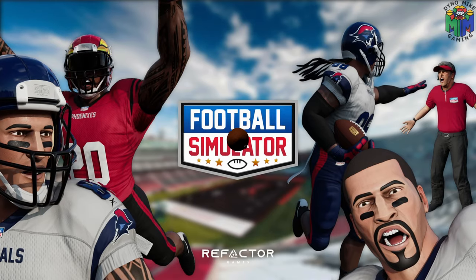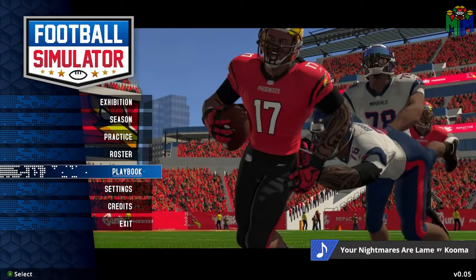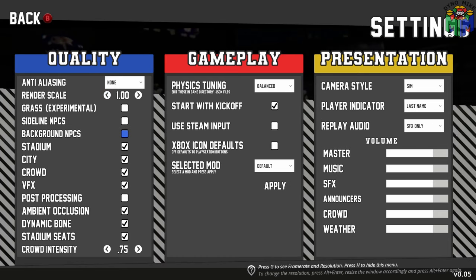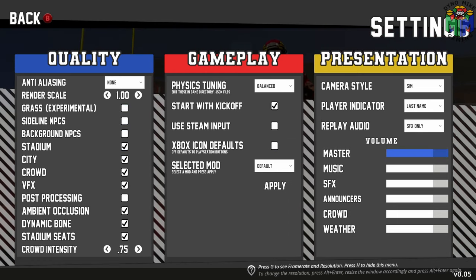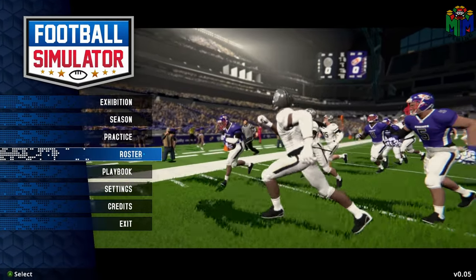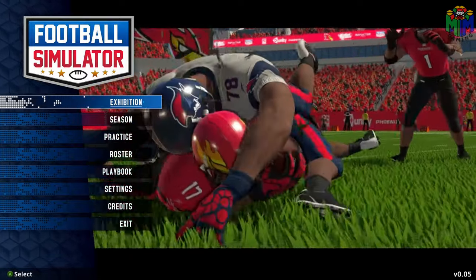So this is Football Simulator - it's on Steam right now if you want to go buy it. Obviously I have no idea how to play, but it looks like you can change stuff: sideline NPCs, background NPCs, grass, experimental, post-processing. There's a lot of stuff you can add, so I'll maybe have to come back with another video. There's also mods apparently - this looks exciting. Let me know if you guys want to see more of this - I think it's funny.